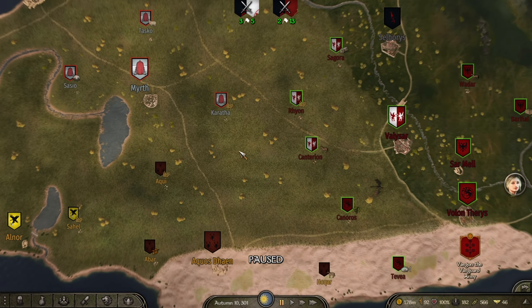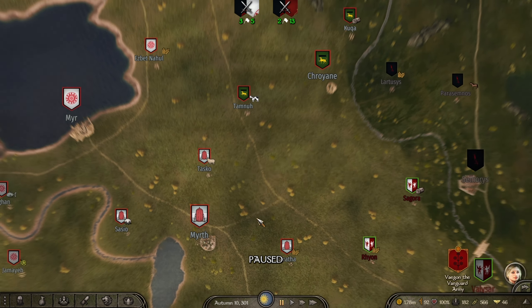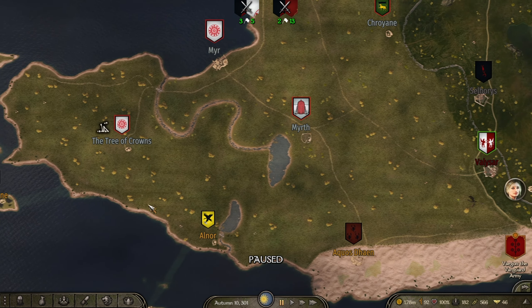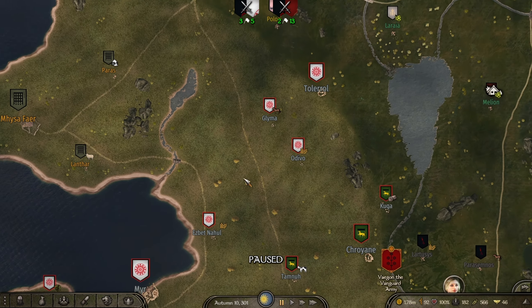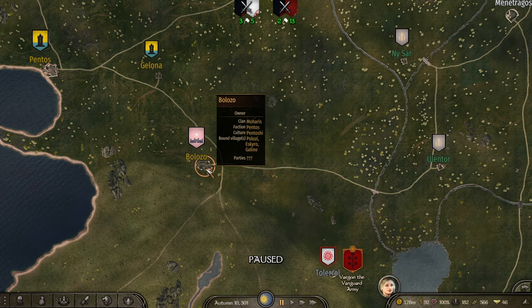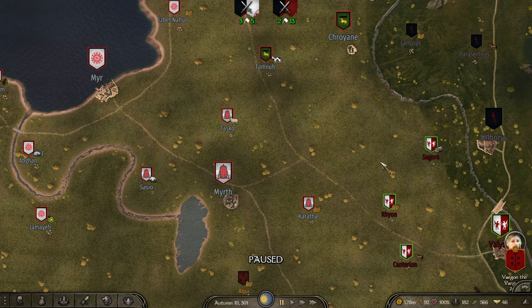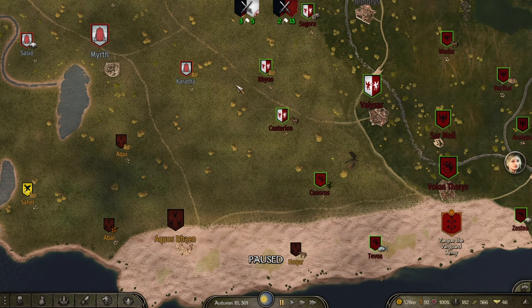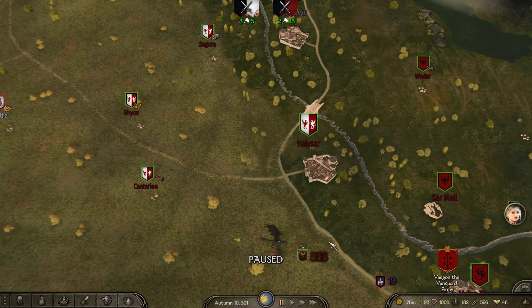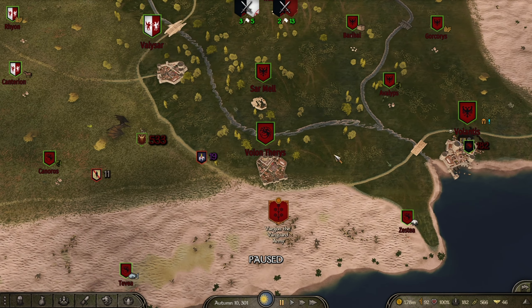In today's episode we are going to take Myrith, if that's how you pronounce it. We're going to ignore Dorne, we're going to leave them to do what they're doing because they are at war with them as well, and we're just going to move up north and towards Pentos afterwards. I'm not 100% sure if we're actually going to take out the Myrish today, but we will definitely be conquering their lands. Now we're already at war with them, so that's a start.